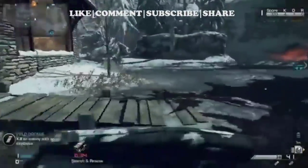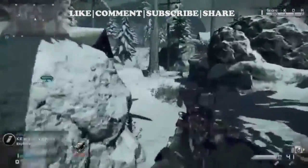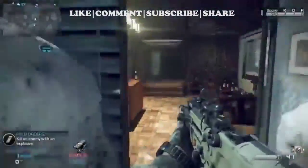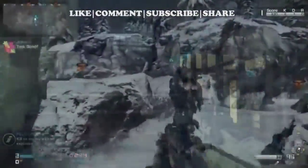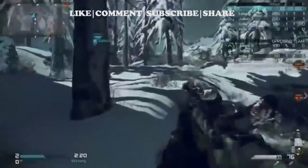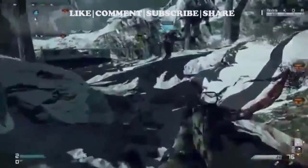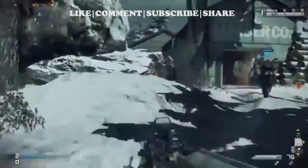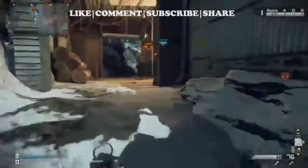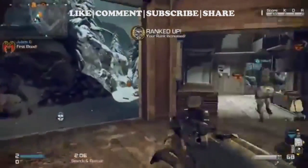Throw the care package down and you can get anything from one of the point streaks — you can get the KEM strike, the satellite crash. The satellite crash is where a satellite falls out of the sky, hits the ground, makes a flash just like a flashbang, jams the mini map, changes the layout of the map just a little bit, and it also kills any enemies near the crash.